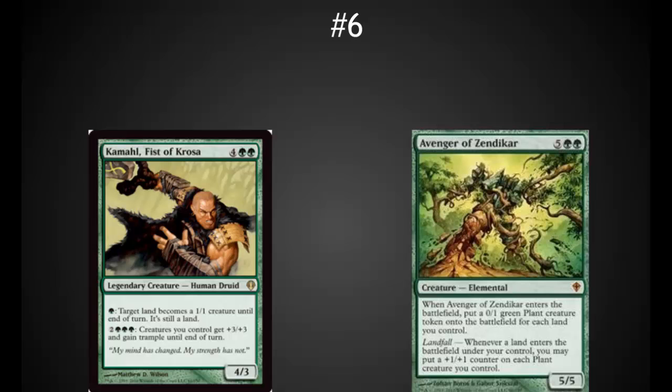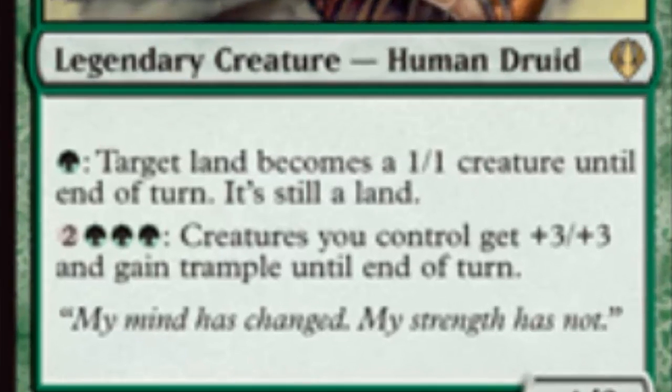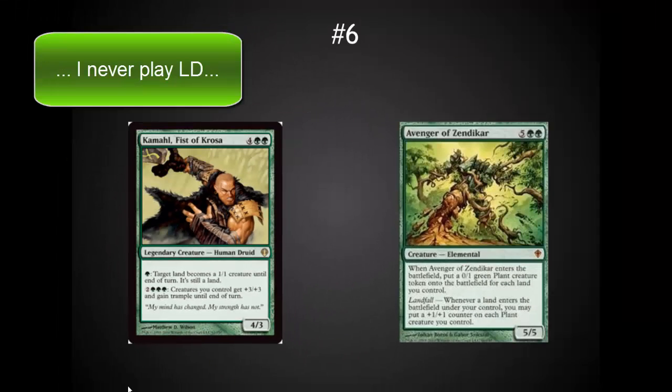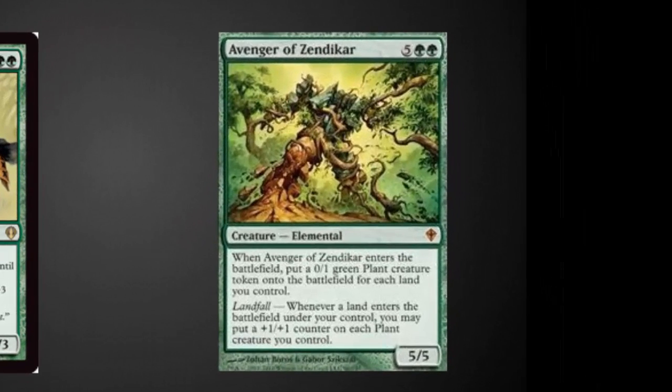Kamahl has an added benefit that I think is highly underrated: one green, target land becomes a 1-1 creature until end of turn — and it's still a land. This can prevent board wipes, because your opponent is not likely to destroy all your green creatures if you have the ability to turn all of their lands into creatures in response. It gives you some defense in keeping a really strong board state. I recommend having one of these ender-type cards in any green EDH deck so you can get over difficult situations where the board is locked up.